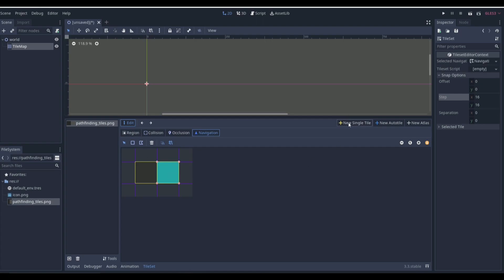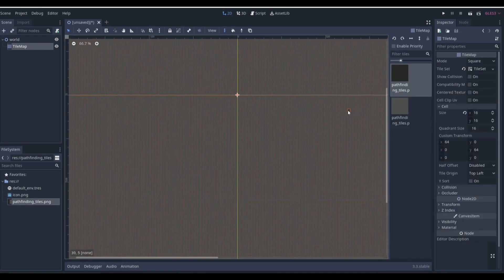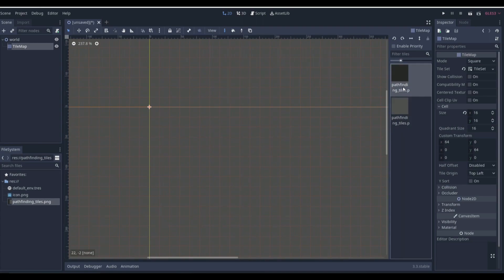On the floor tile we're going to add Navigation, which is a built-in feature of Godot. We click New Single Tile as well. Now that we have Navigation on the floor and Collision on the wall, the enemy can walk on the floor but not the wall. The tile map has to be under a Navigation2D node, and later in our enemy scene we'll access it — if it's on a tile with Navigation2D, allow movement.